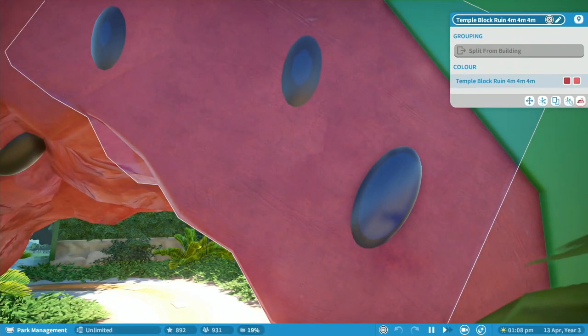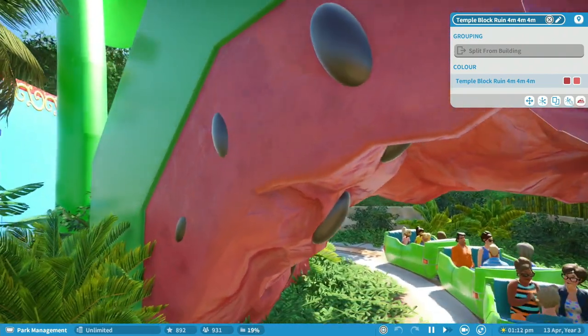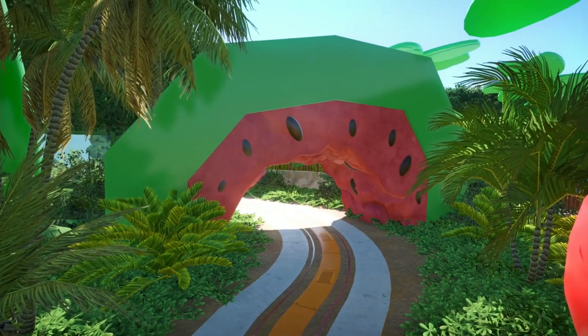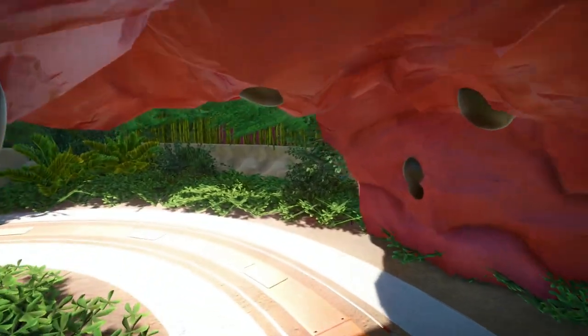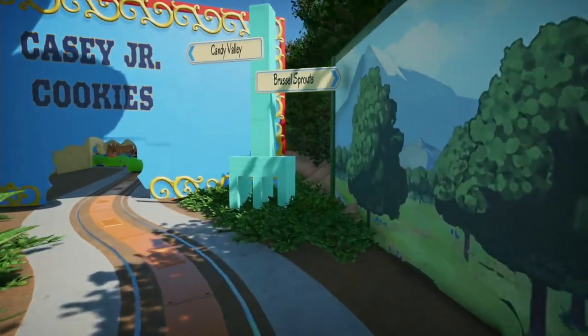What piece has been used here? A temple block - wow, that is very clever. The whole theme - obviously it's a recreation so the idea is already out there, but I love the way it's been built. It's just so nicely done, and it looks so genuine as well.